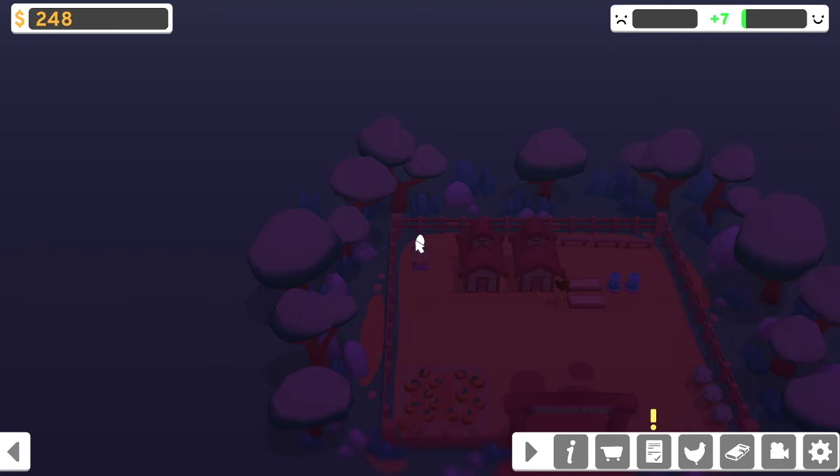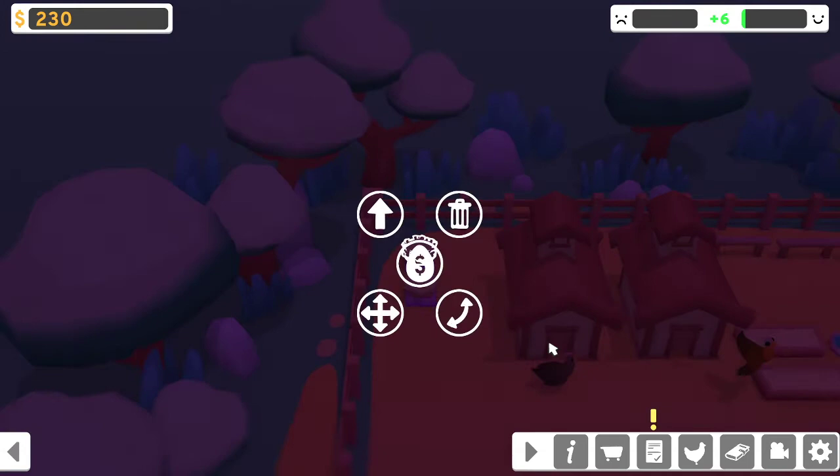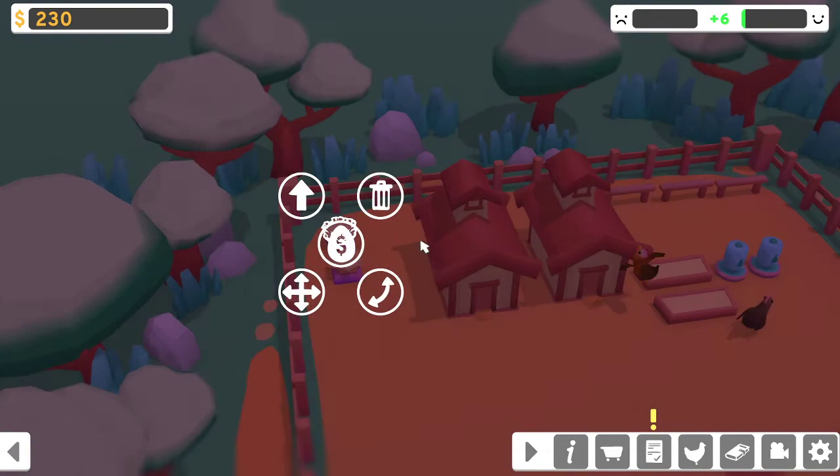You can click on stuff between incubators — wait, do I even need to be clicked on one incubator to open an egg from inside another incubator's UI? I don't know if that was intended or not, but it's fine.